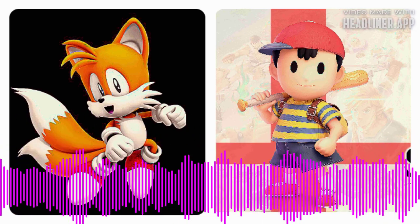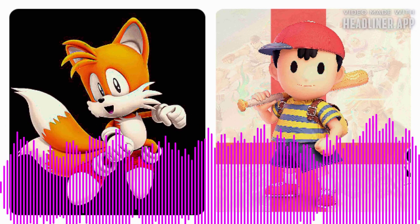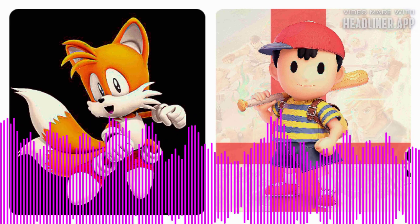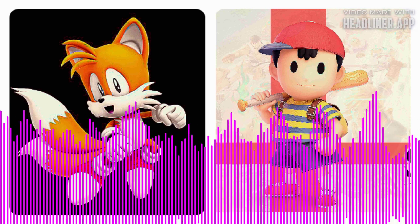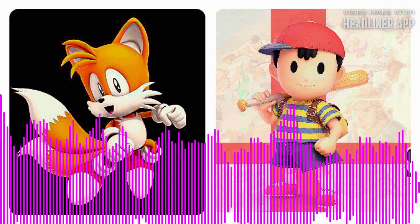You can switch with the Y button! You can switch with the triangle button! Sonic, attack with the A button! Sonic, attack with the X button! Sonic, press the left bumper and right bumper at the same time to combine your power! Sonic, press the L1 and R1 buttons at the same time to combine your power!